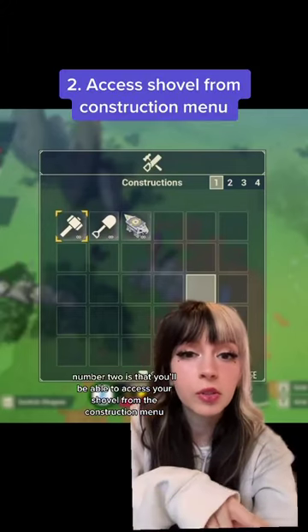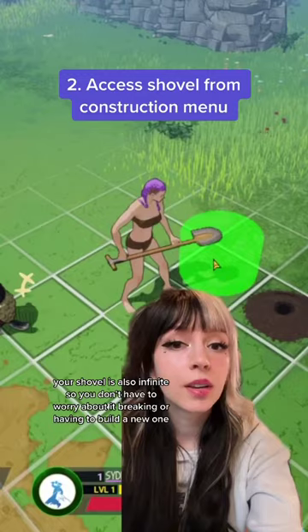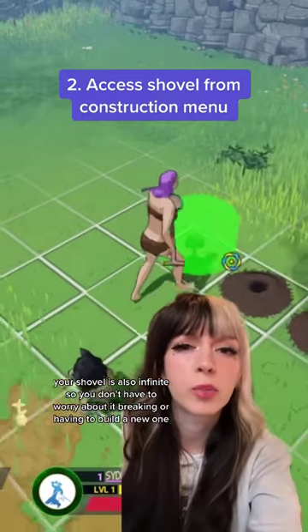Number two is that you'll be able to access your shovel from your construction menu, and this is how you're going to dig holes. Your shovel is also infinite, so you don't have to worry about it breaking or having to build a new one.